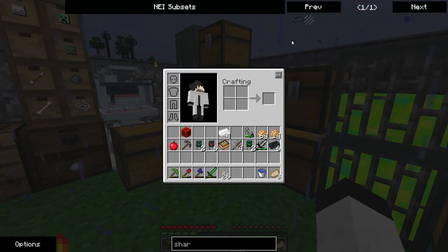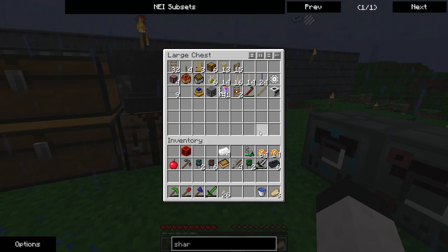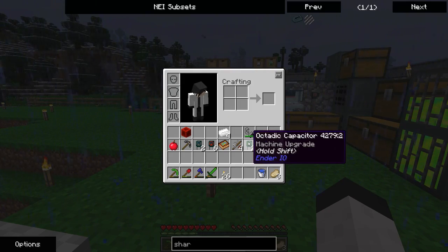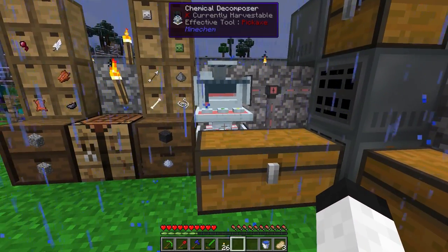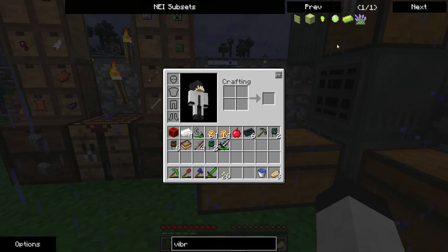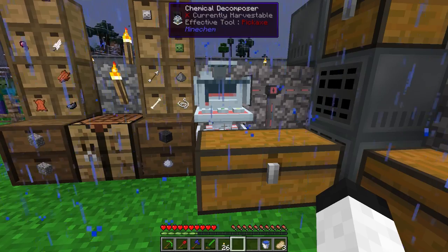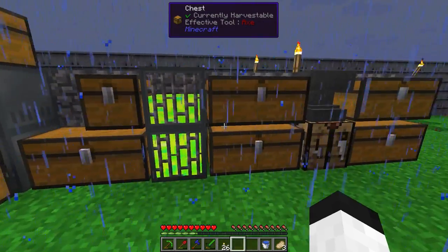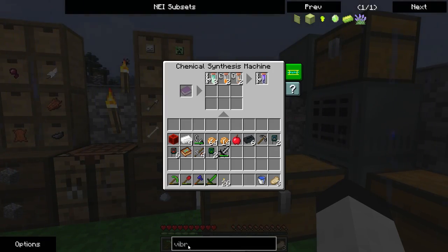I just realized I've made a grave error. By making these two octatic capacitors, I can no longer make vibrant alloys — or a vibrant crystal — because a vibrant crystal takes vibrant alloy nuggets. I have one option.